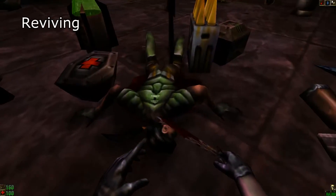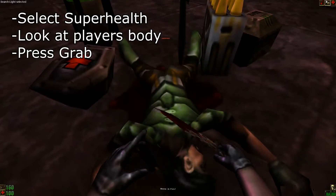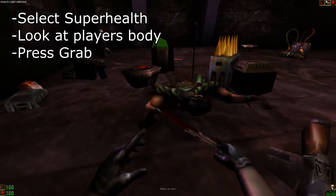Last but not least, in order to revive a fallen player, select the super health item in your quick inventory but don't use it. Instead, while it's selected, crouch or prone up to the dead player and press your grab key while looking at his body.